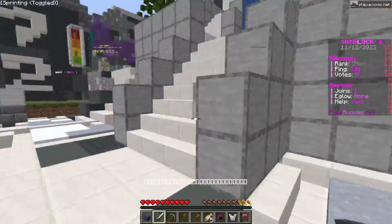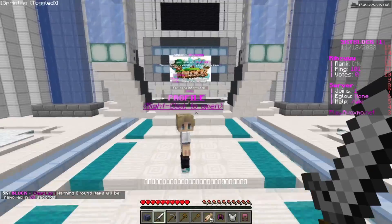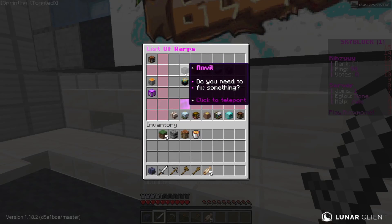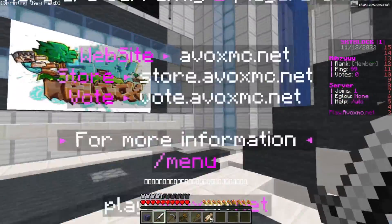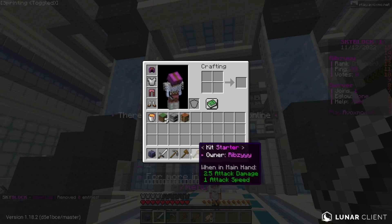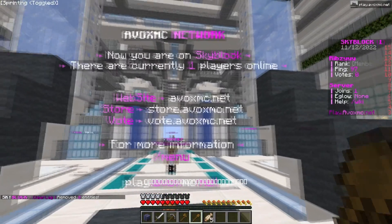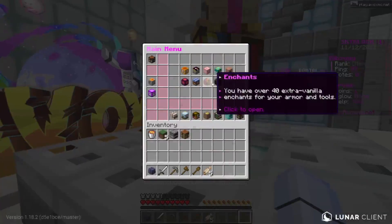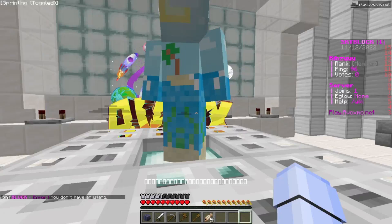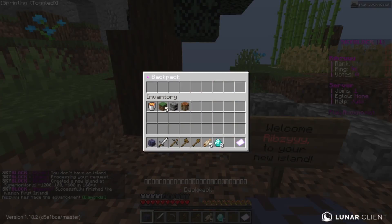Today I'm just gonna be showcasing the server, getting an island created, and getting a portion of my island set up. Once you spawn in, you get a whole loadout - really cool of the server to give you that - plus a backpack. You've also got your menu, website, store, vote, and all the server info right here. Let's quickly make our island - just like that, boom, island made!